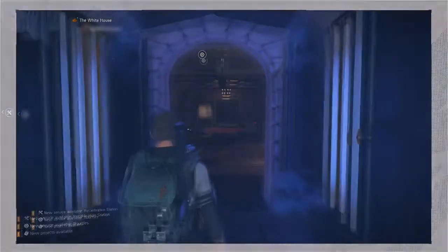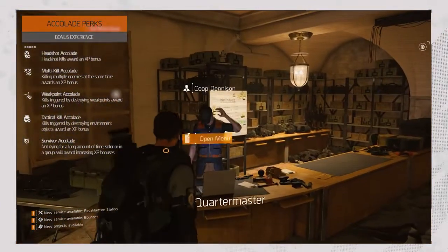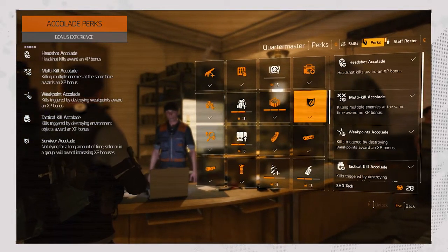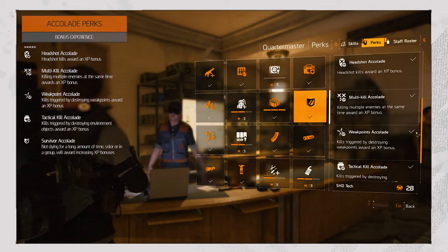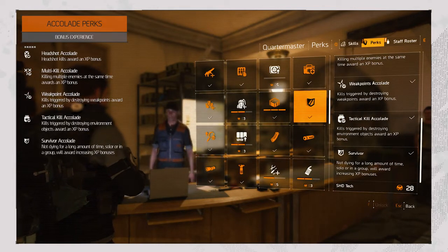Let's start at the beginning. After completing the introduction, you want to head over to the quartermaster in the hall of the base of operations. Here you want to unlock the five tiers of these perks: headshot, multi-kill, weak points, tactical kill, and survivor accolades. These respectively award you extra XP upon getting headshots, multi-kills, weak point hits, environmental object kills, and not dying for a long time solo or in a group. The first four are pretty self-explanatory.